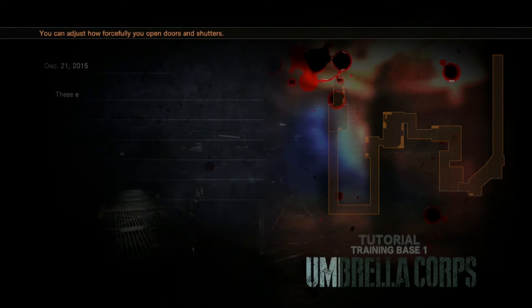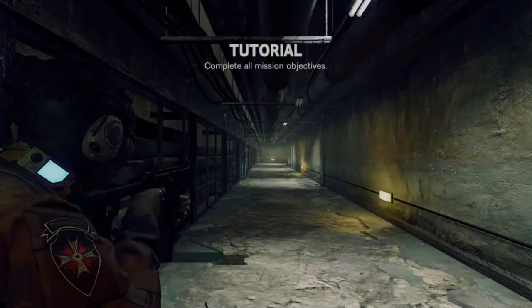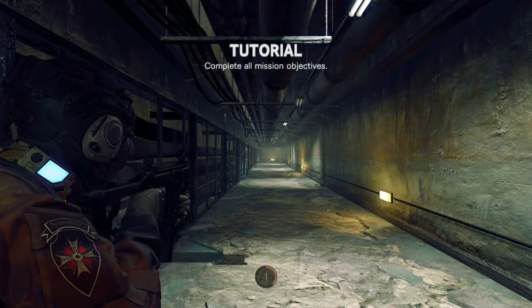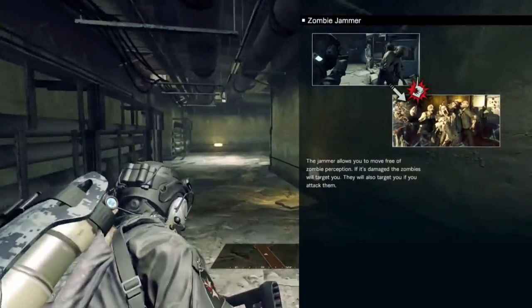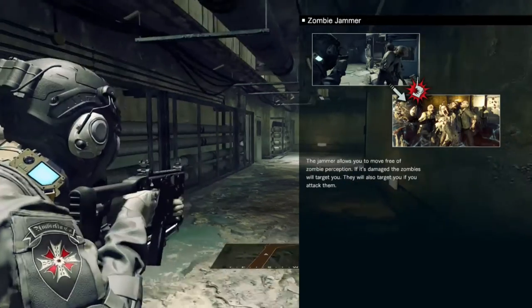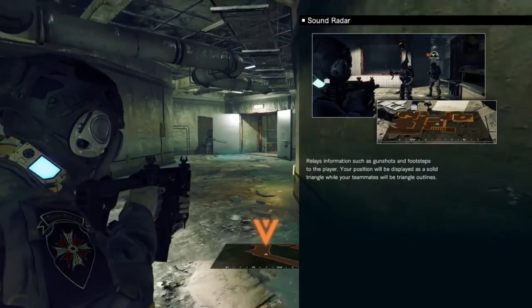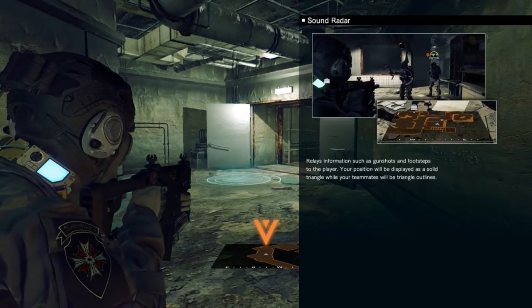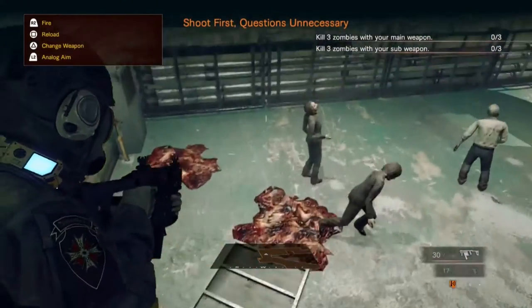Resident Evil: Umbrella Corps is basically an online shooter rather than focusing on story. You play as Umbrella operatives going on a massive shootout — it's mainly like mercenaries. The tutorial begins: move, sprint, use the zombie jammer to move free of zombie damage, and the sound radar relays gunshots and footsteps to your position.